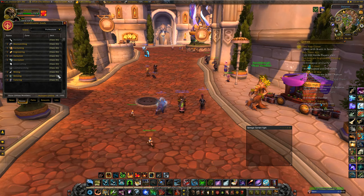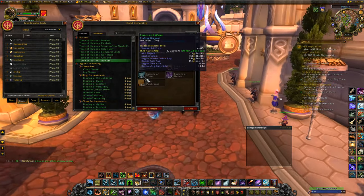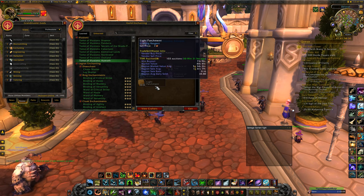Now I'm going to show you the enchanting ones. If you have an enchanter you can do this easier, or you can find an enchanter, or you can actually buy these Tomes of Illusion off the auction house. Getting the mats is obviously a longer process but is somewhat cheaper.